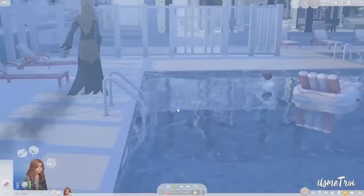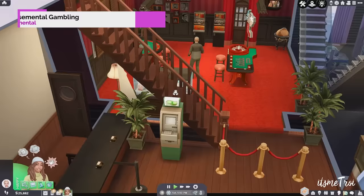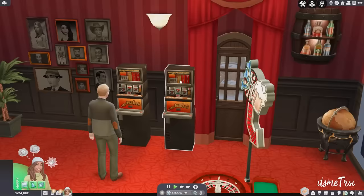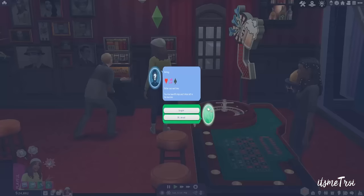Coming in at number two is Basemental Gambling, which gives you functional casinos. I may have kind of started a gambling problem when I first covered this mod, but I'm good now. Unlike my sims, who can get addictions if you have the Basemental Drugs mod.